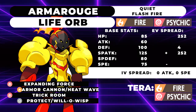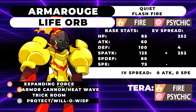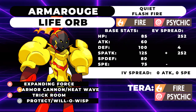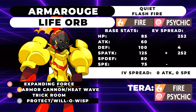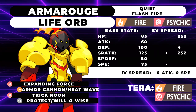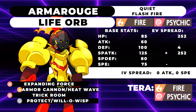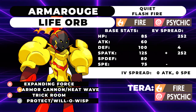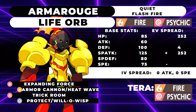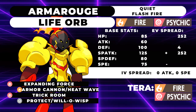This thing is going to be running max HP, 4 Defense, 252 Special Attack with 0 Speed IVs and 0 Attack IVs. While it is quite defensive, you want to make sure you have 0 Attack IVs because Foul Play is a very common move in VGC — it uses your own attack stat against you, and since you are a Psychic type, that is super effective. So minimizing that damage is optimal. You definitely want 0 Speed IVs to make sure you can be as Trick Room-oriented as possible.